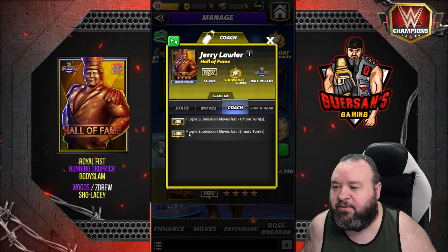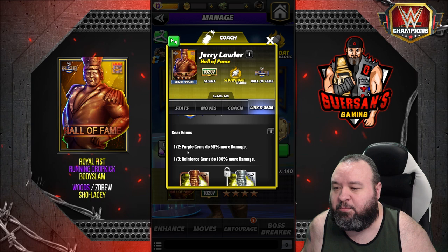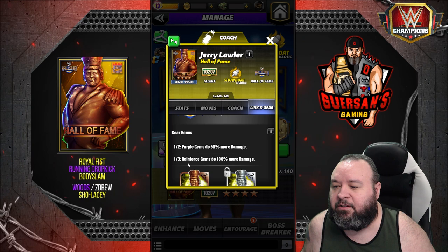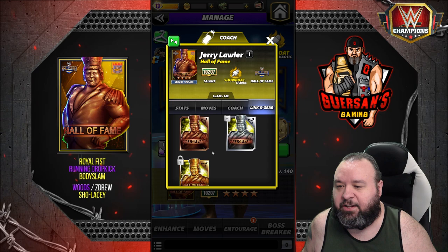Just to give you a reminder: 5000 purple submission move, last minus two turns, links with the other Hall of Fame characters. There are two gears — the first silver gear is 'purple gem do 50 more damage,' which you get from the L tour of Jerry Lawler himself. The second gold gear is 'reinforced gems do 100 more damage,' which you get from the milestone of the Jerry Lawler talent up event. I don't have either yet.